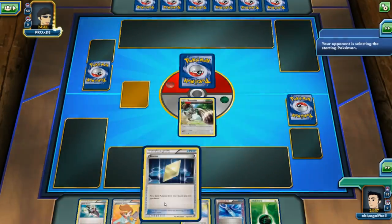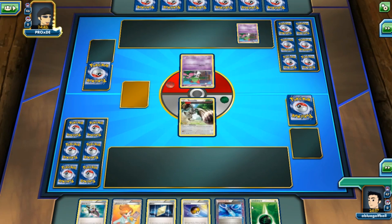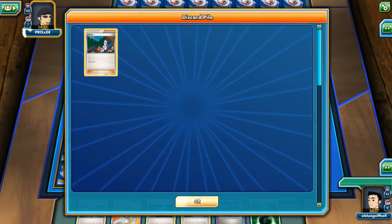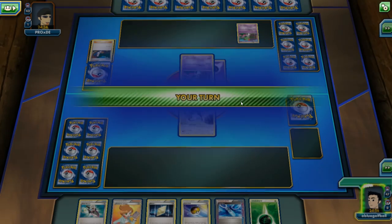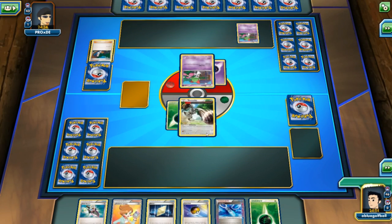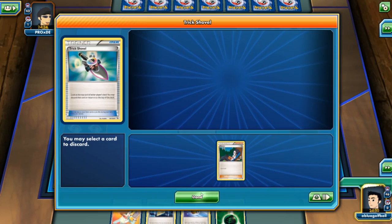We have the Level Ball and no need for Revive right now. We can play the Trick Shovel, then go with Juniper after the energy drop, Level Ball, and Life Dew. My opponent is playing what looks like it might just be a theme deck — you never know, things can always be very deceiving. My opponent can actually Psy Bolt us next turn and paralyze us, so I'm a little nervous.